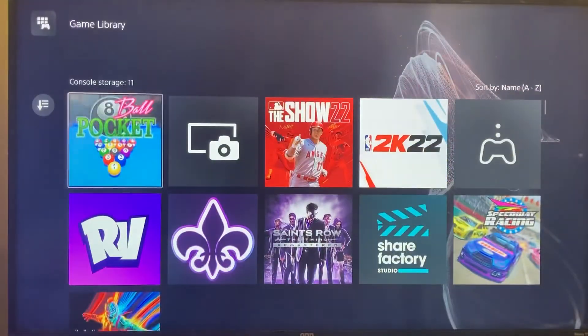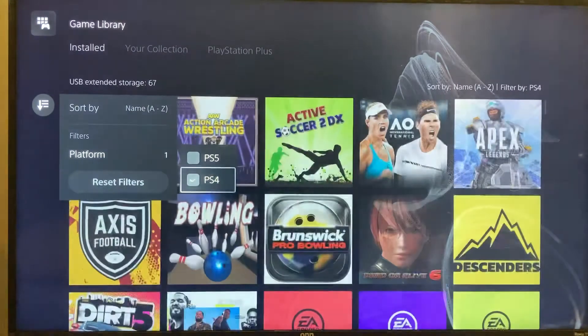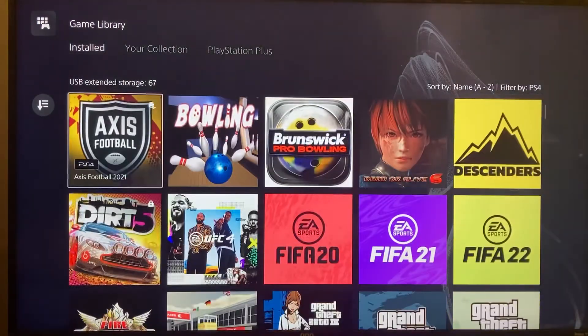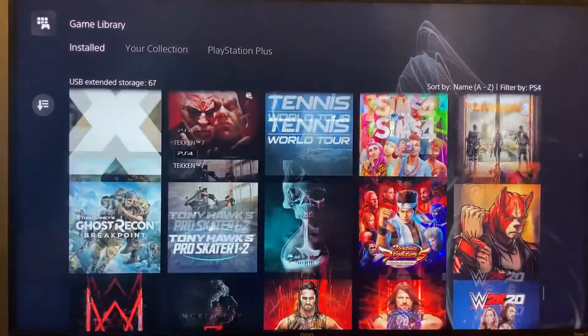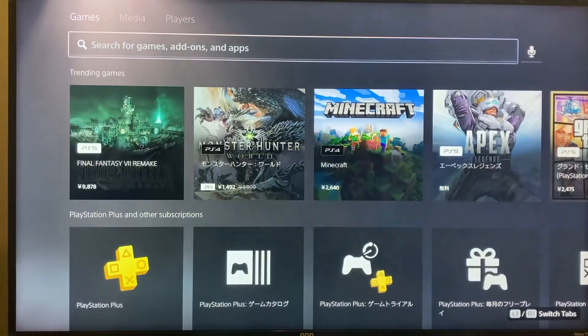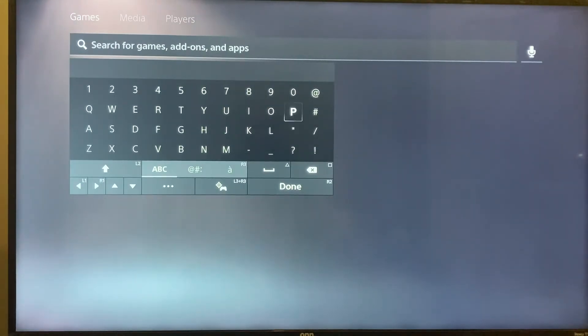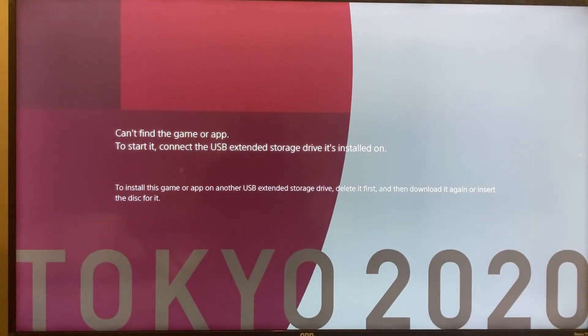When I go to my library and go to install games — it's a PS4 game — the American version is there but the Japanese version isn't. There's no way to really get it back. When you go to the PlayStation Store, it won't even ask you to download it because it's saying I have it stored on another USB device, which I don't. It's confused because it thinks I have two USB devices.